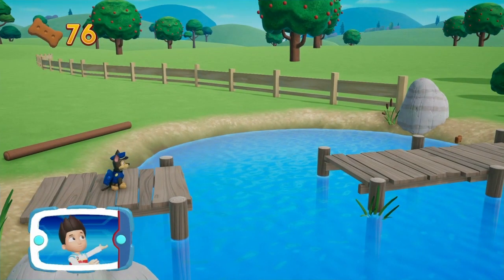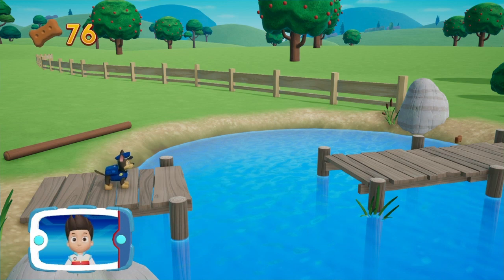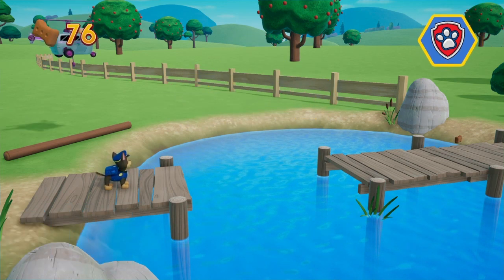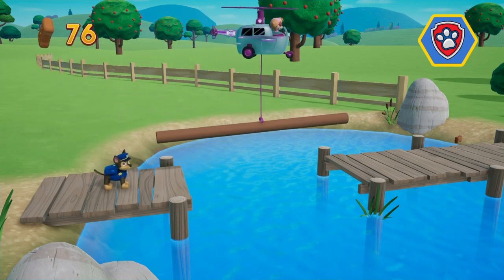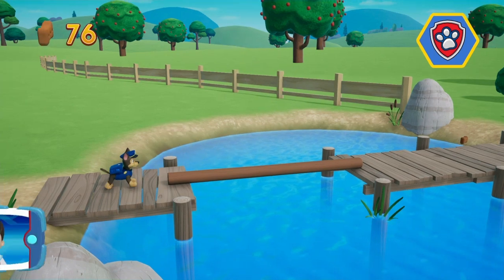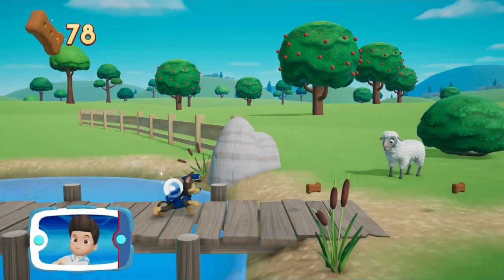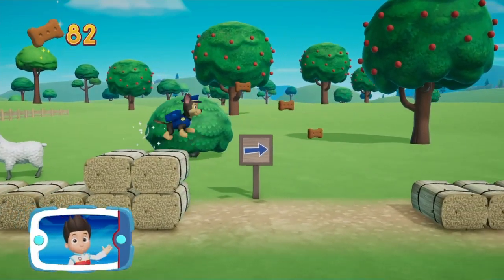See that log? There's no way for Chase to get across — it looks like he'll need Skye's help! To yelp for help from the Paw Patrol, press the triangle! Skye moved the log so that Chase can keep going! Now we can keep moving! Keep collecting pup treats whenever you find them!